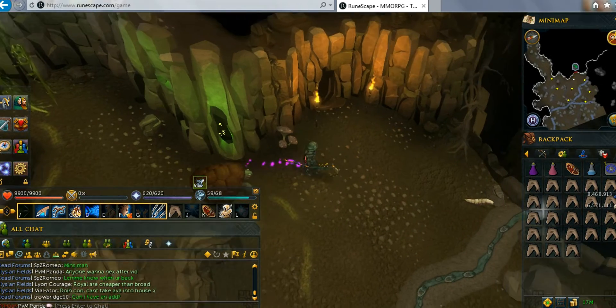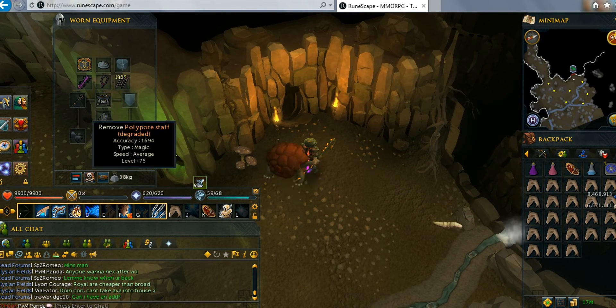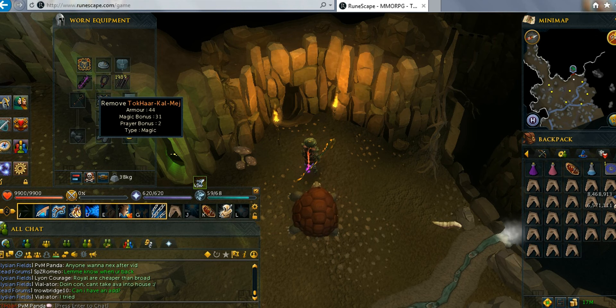I recommend at least 75 magic so you have access to the Polypore Staff or Staff of Light cape — any cape that boosts magic stats basically.